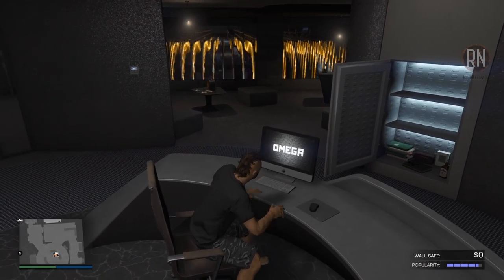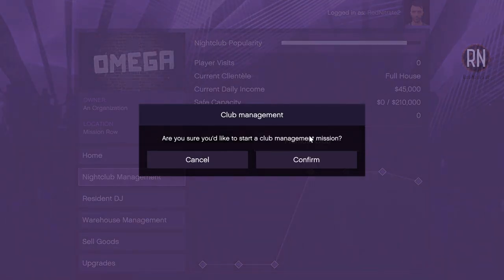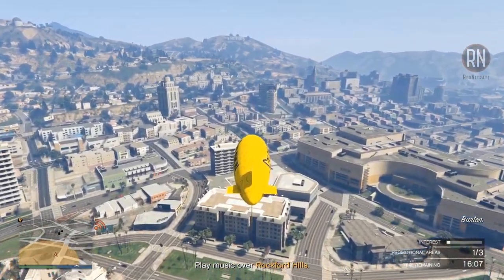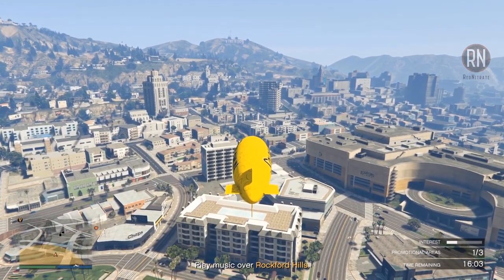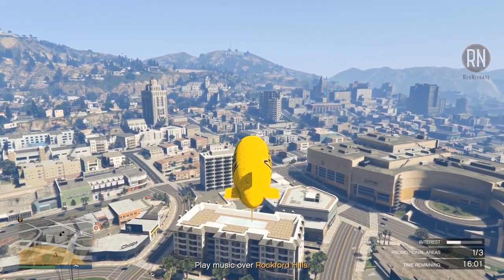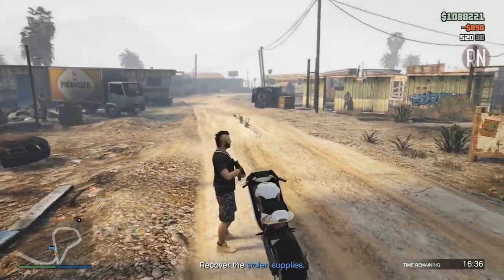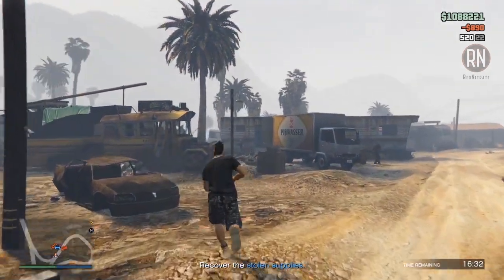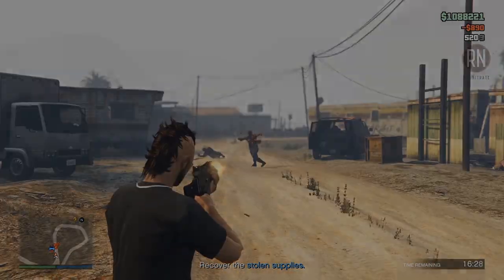To get started with promotions, just log back onto the computer in your office and select Promote Club under the Nightclub Management tab. There's quite a variety of promotion missions available, ranging in difficulty, but none of them will give you too much trouble. Some of them you'll just need to fly a blimp or a helicopter to promote music or drop flyers. Other times you might need to collect some stolen supplies from some thugs and drive them back to the nightclub — they're all pretty straightforward and shouldn't take more than a few minutes.